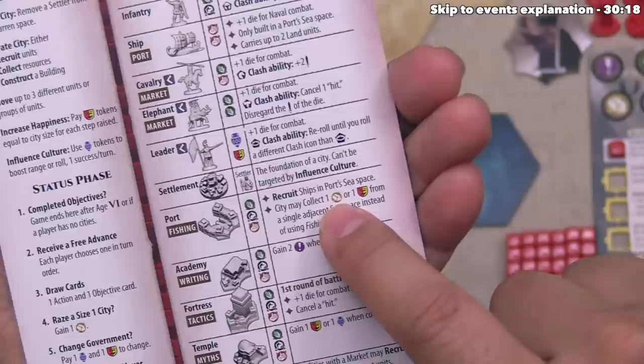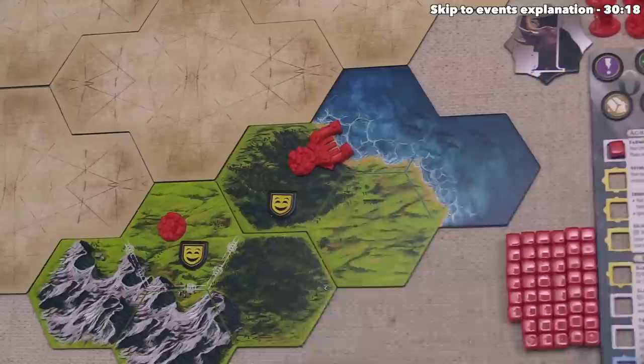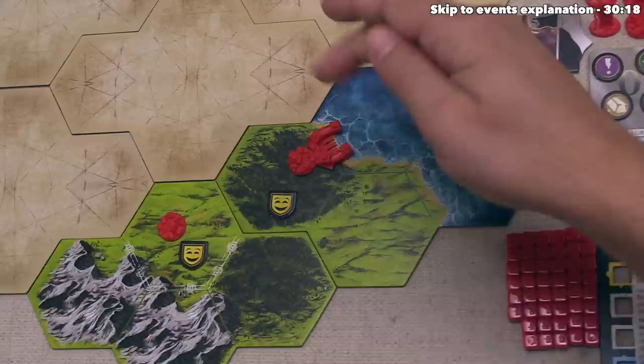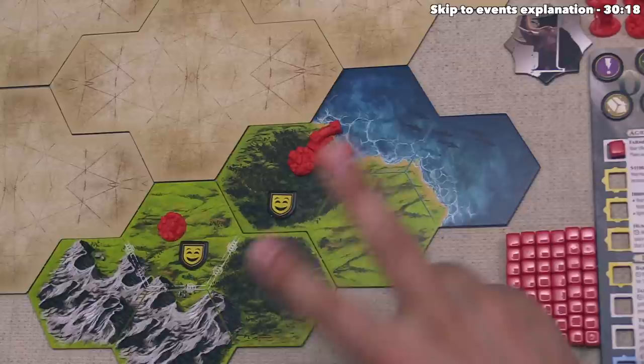We cannot build a port into our other city because right now there is no sea space to go to, so the only spot we could put this is right over here. We can dangle it over to show the port is now connected to this sea space. After constructing the port, we can look to our cheat sheet to see the effect. When we do a recruit action in that city we can build ships there, which is something we could not do before. The next effect says a city with a port can collect one gold from a single adjacent sea space instead of gaining one food.